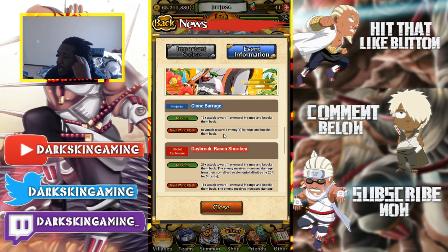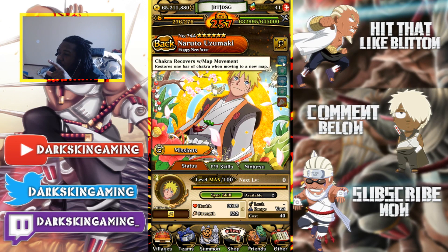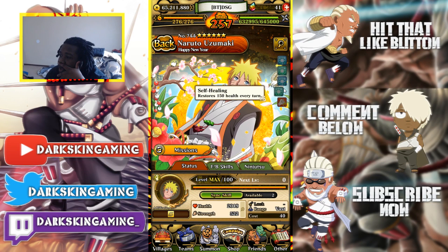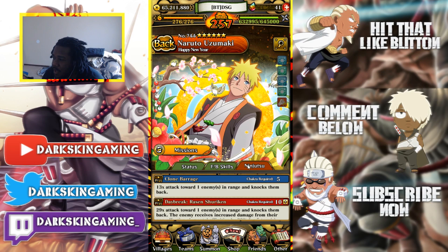So this Naruto — he gets one chakra with movement, 150 HP recovery, one chakra with movement, 150 HP recovery — so 300 HP a turn, and then 150. His attack stat is really low, even though it's vast range. But that's fine, because this guy isn't a damage dealer. He heals. His field and buddy skills are useless.